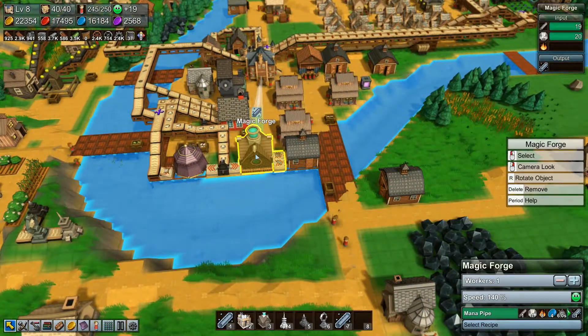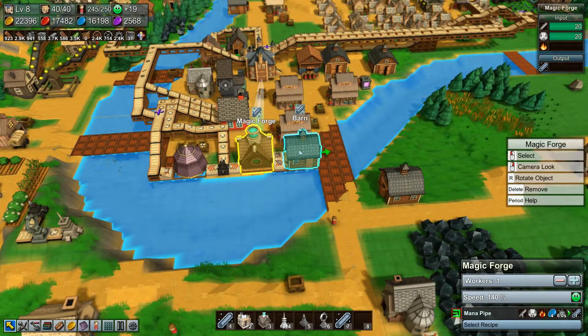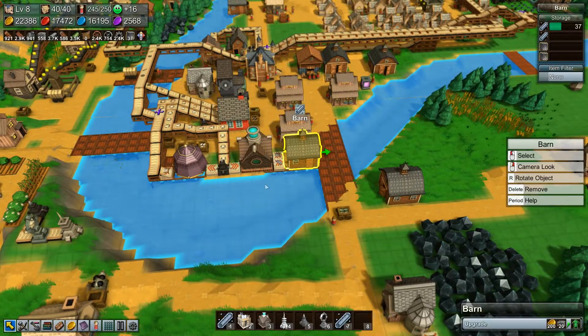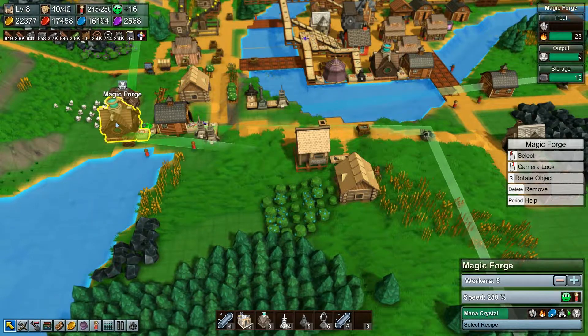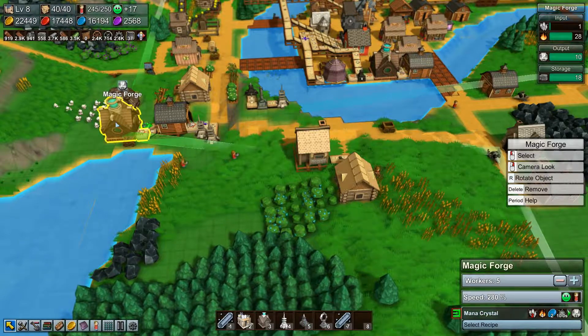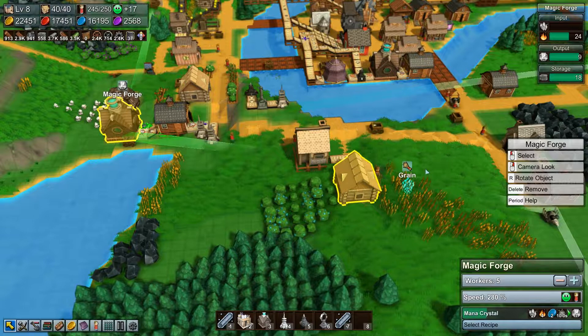We're getting the mana pipe going. This is where we were making some mana brick but I had to suspend that because we just weren't getting enough. I don't have enough mana crystals to do that.